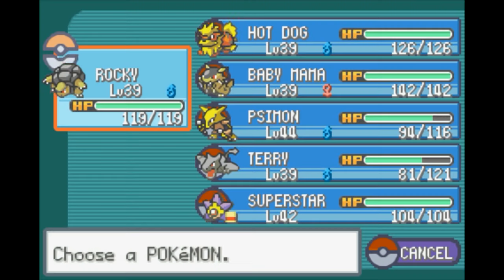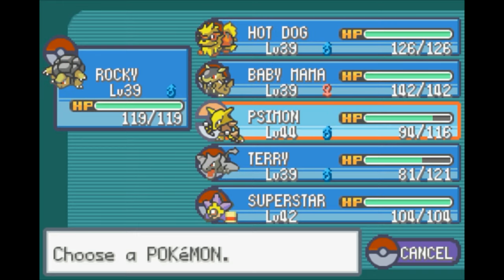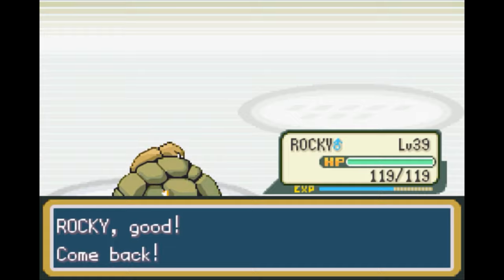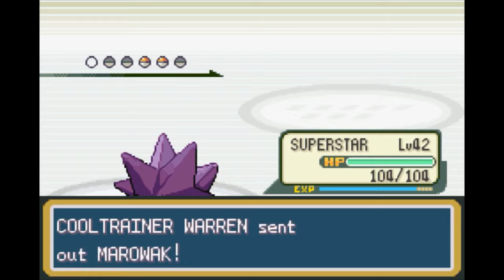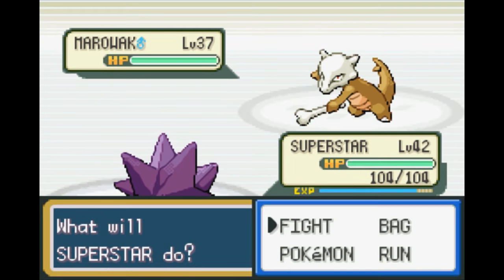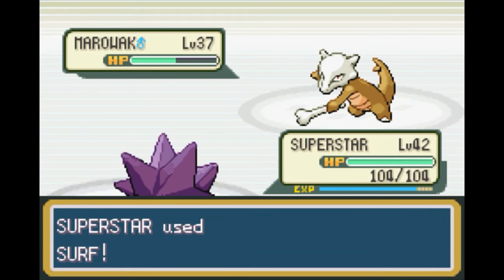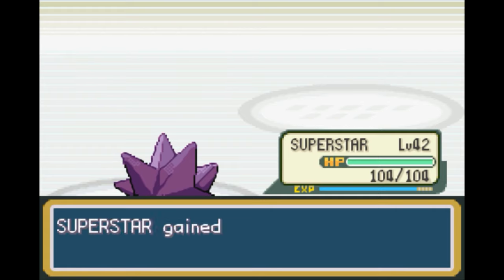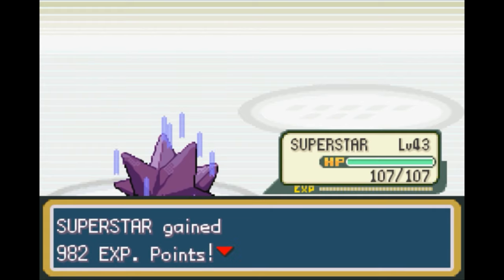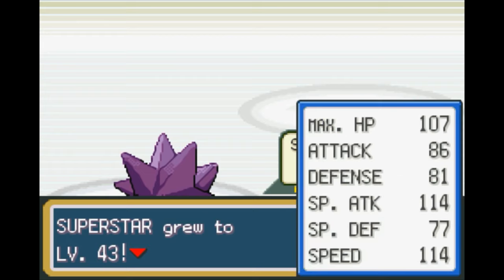Let's switch out from Rocky here because Marowak will probably use his ground-type moves and they'll be super effective on Rocky — so not terribly great to keep him in. Back to Superstar — and also Superstar will probably get a level out of this. Yeah, I think Superstar is close enough to get a level here. Okay, just barely — level 43. Nice even twos across the board, except for HP. I'll take it.